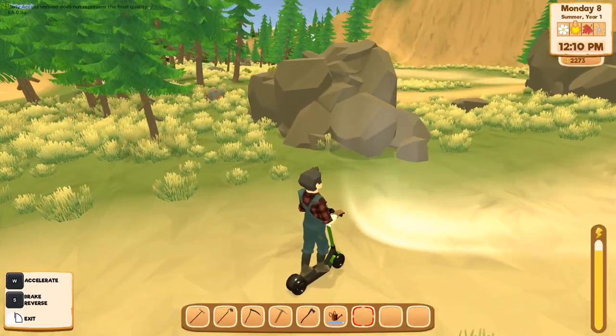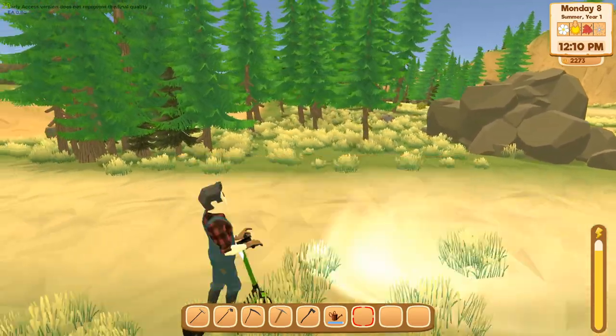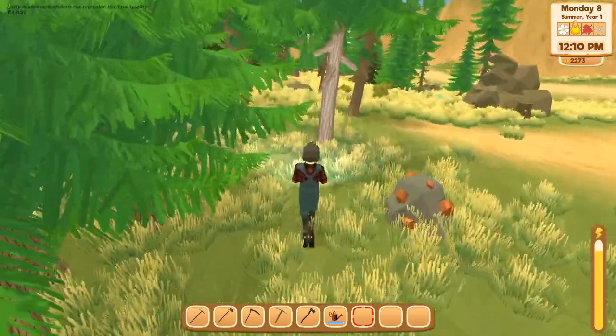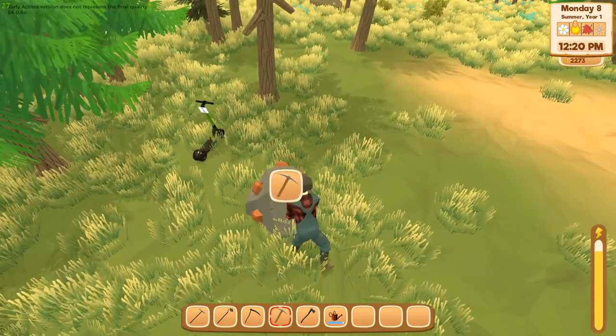There are a lot of other things you can forage in that area as well. Here we are — I'll show you where we are on the map right here. In this area, all across here is where you want to look for ores. We got some bronze ore right there. Pull out the pickaxe — the one you're given to start with.